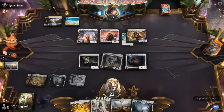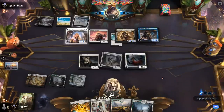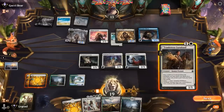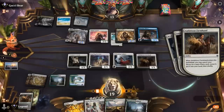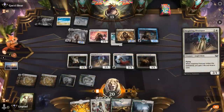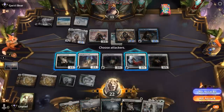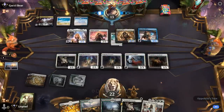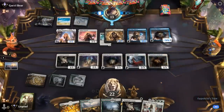Next turn we can Reconstruct for 1, which is not all that exciting, so hopefully we find another creature to draw with Vampire. Sky Strike Officer is not what we wanted to see — that's the disaster scenario. At least Farmhand draws with Vampire. We have no attacks with our flyers either since we really need to draw our own Brutal Cathar. Another Overseer is not bad — we'll run it out, and next turn we can Reconstruct for 2.